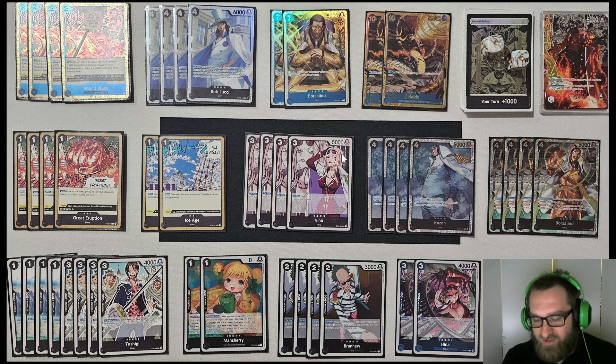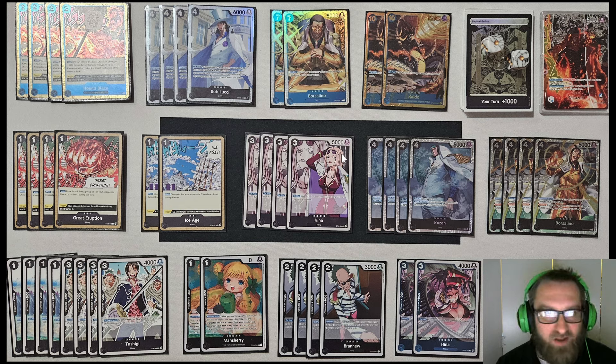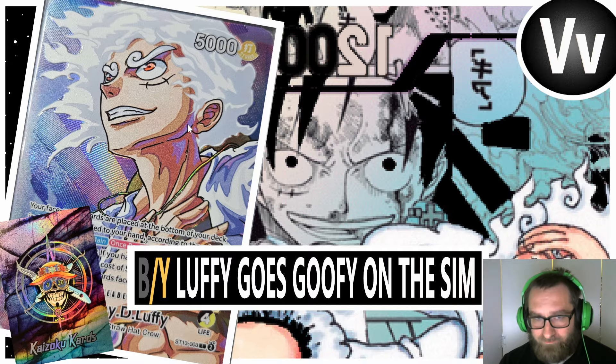First and foremost, I have to preface this video with this. This is a Blue Black Sakazuki deck that I've run in the past, and I don't run any alternate art cards — zero. But notice in the top right corner here, I've got my dice and then custom Dawn that I just put together. I just made these Dawn myself. They're Magic the Gathering Lands with your turn plus 1,000 at the bottom. And I love supporting the community with custom leader art. I will leave in the comments section below the person who did this custom leader art.